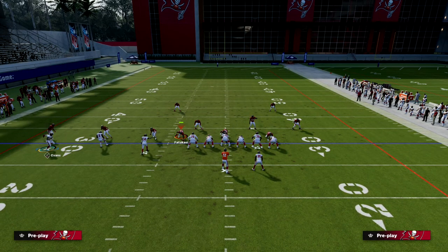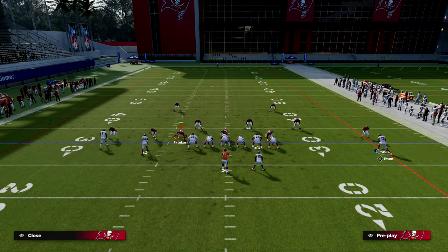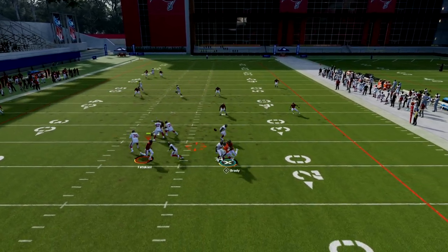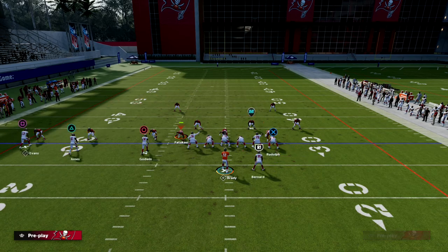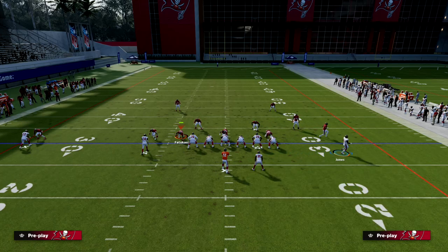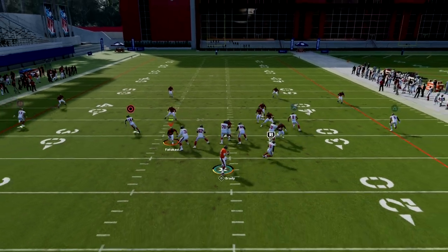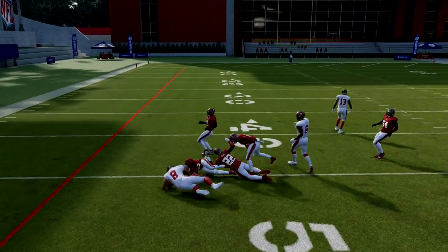You can throw that literally against everything. You could also motion over Mike Evans and run it like this as well — not a bad setup by any means. So you see this concept is really, really good against man because you have everything that pretty much wins against man. If you want to wheel the running back, you can, and that will also win against man-to-man. But the main thing here is going through your progressions and trying to hit that tight end in a soft spot in the zone.